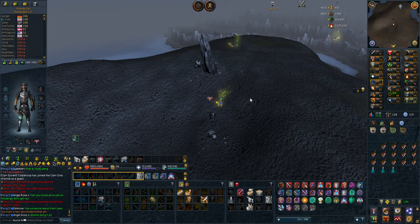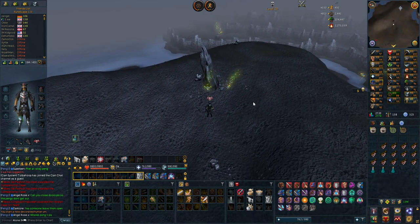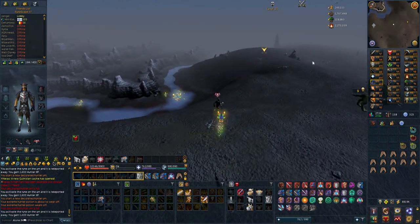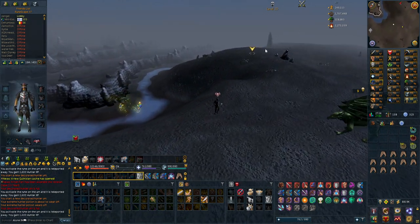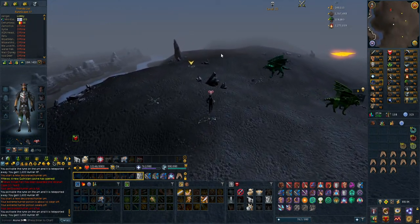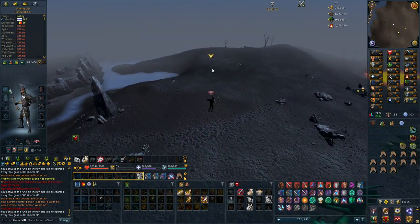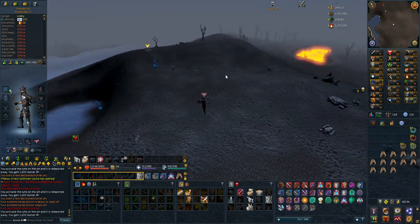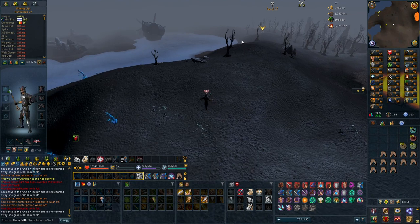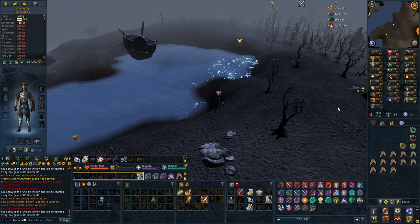It's a very good method to get 99 hunter compared to box traps or trapping Jadinko on Anachronia, which is a lot more click intensive. I used a total of 11 extreme hunter potions and got almost 1.8 million hunter experience and 250,000 agility experience from that. I'm very close to 90 hunter. I've done the calculations and I'll need about 42 to 45 extreme hunter potions to get 99 hunter, which is not that bad, but it will take some time on the player owned farm.